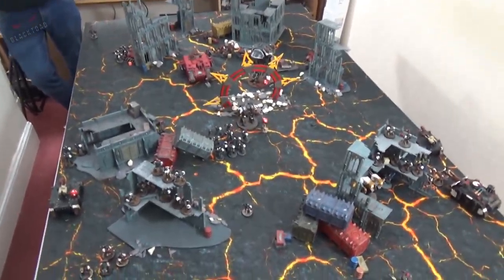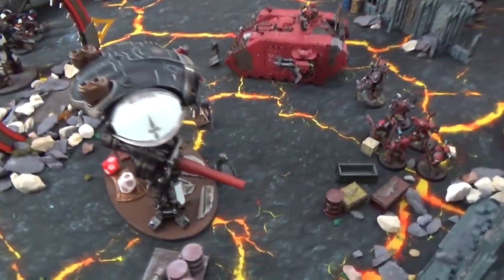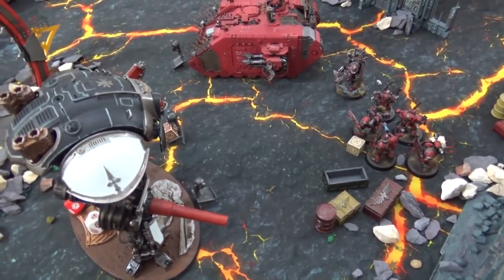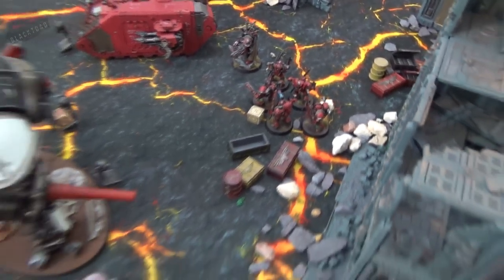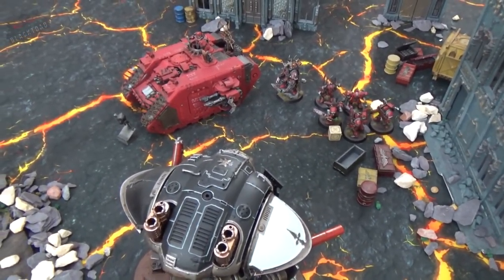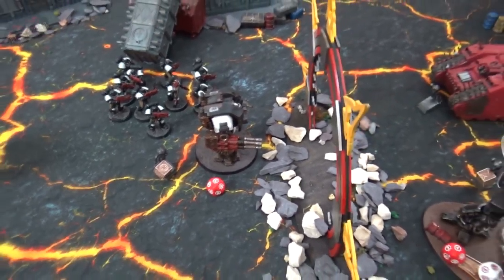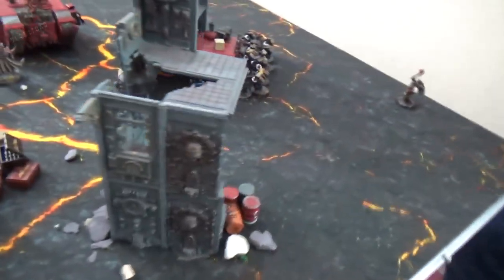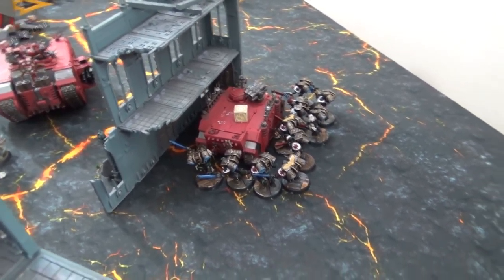Templars turn two combat: the Emperor's Champion fails his charge against the terminators but survives. The Knight charges the Land Raider, taking four wounds from overwatch, bringing it down to 14 wounds, then destroys the Land Raider — it tries to explode but a command point reroll prevents additional casualties. The Leviathan attempts a charge on the second Land Raider but loses four wounds to overwatch and fails. The vanguard charge in at the rear but do minimal damage, leaving a rhino on six wounds.